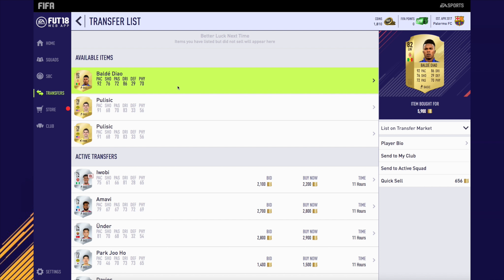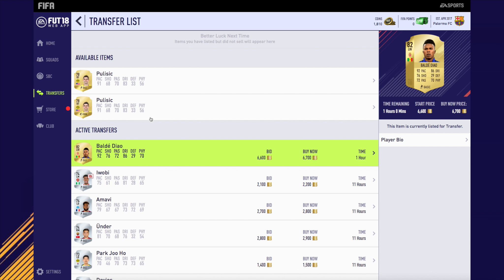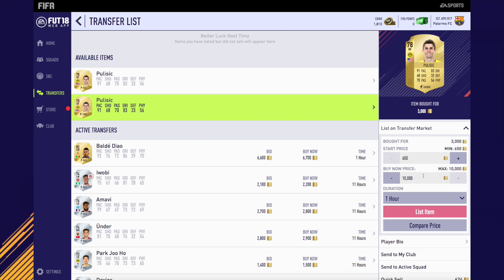We got two Pulisics. The Keita — I believe — is just a snipe for around 5.9k, listing him up for around 6.7k. Sniping on the web app is so much harder compared to console. Pulisic from Dortmund — the right forward — pretty decent card this year. We're listing his right forward version up for around 4k, getting him for around 3k, so we're making some pretty nice profit there as well.